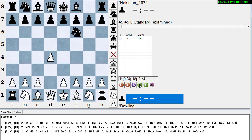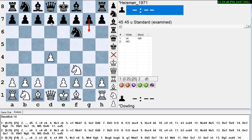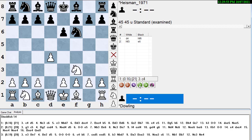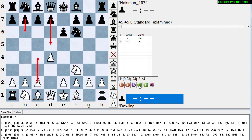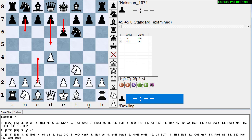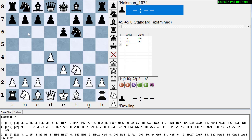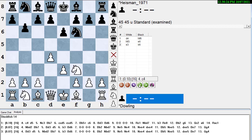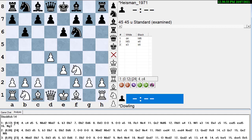White plays d4, I play Nf6, white plays Nf3. If you're a King's Indian player you can continue with g6; if you want to play in the center like a Queen's Gambit you can switch to d5. Stockfish says if you don't know what to do, play d5. I played e6, inviting either a Queen's Indian after c4 and b6, or a Queen's Gambit if I play d5. White plays e3 — the characteristic move of the Colle system — and I play b6, a little more dynamic than d5.